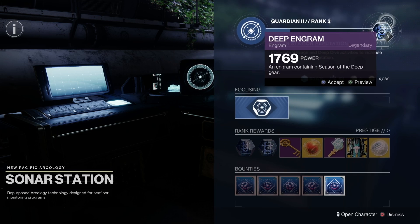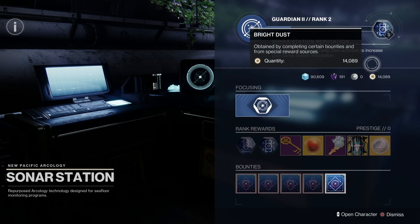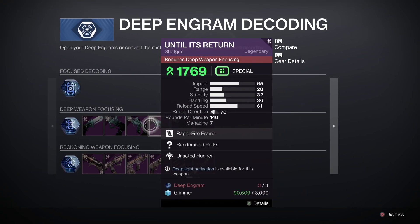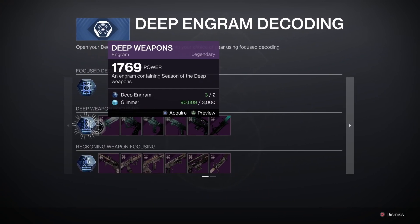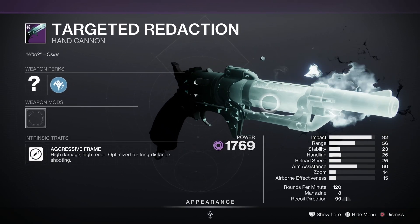So this is the deep engram — it's the seasonal engram. I'll be honest I'm not sure how likely it is that you'll be able to reliably get these weapons after this season ends. Bungie's always changing stuff, but for now the best way to get these weapons if you want to get them quicker is to go to deep engram decoding, and we'll go over some of the weapons.